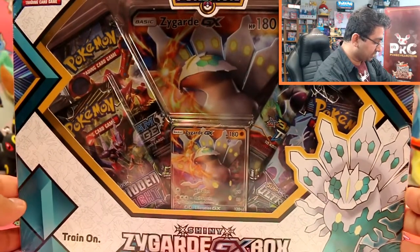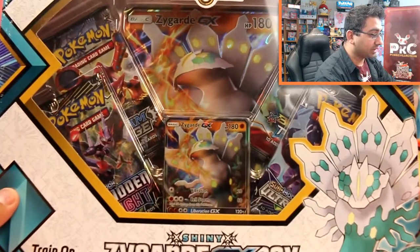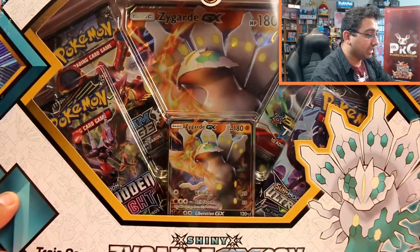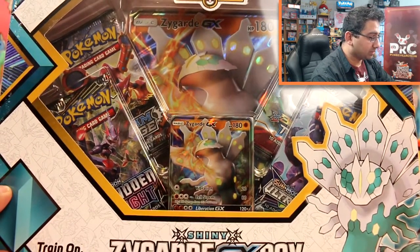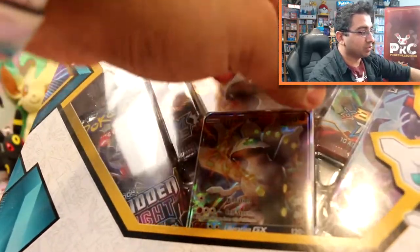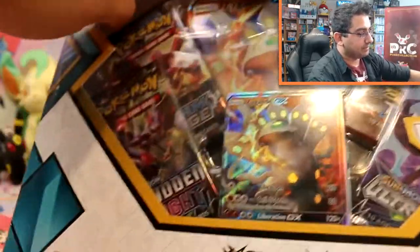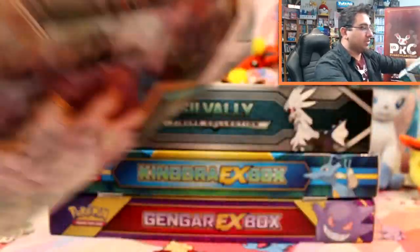So the Shiny Zygarde GX Box comes with four booster packs: we've got Forbidden Light, Steam Siege, Breakthrough and Ultra Prism, and also this really cool Zygarde GX. So this is one of the more recent boxes released, which I haven't opened, so I'm actually quite excited.